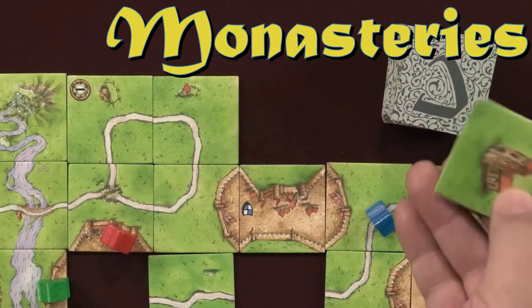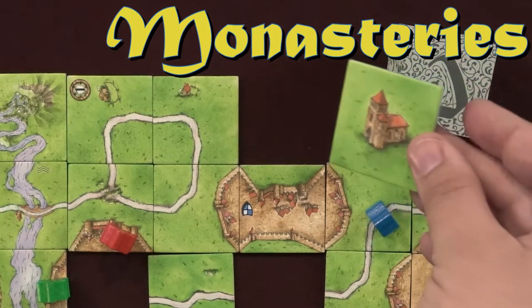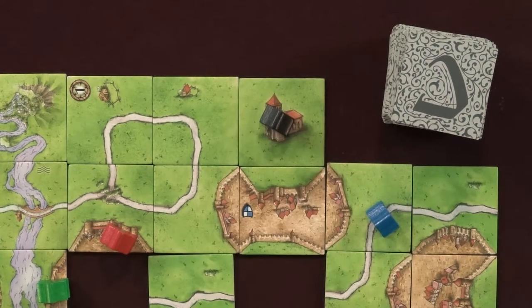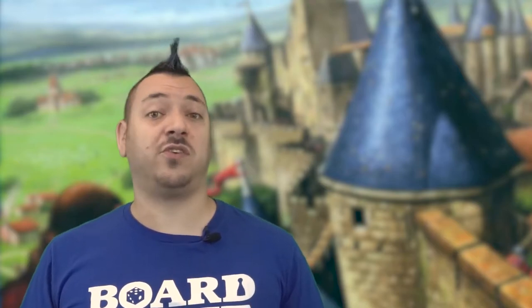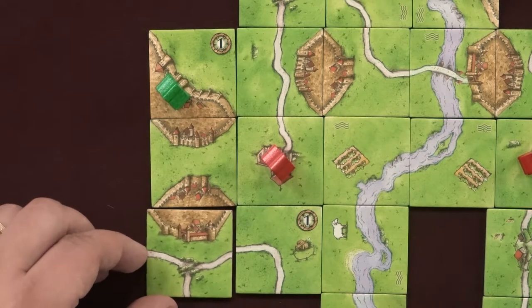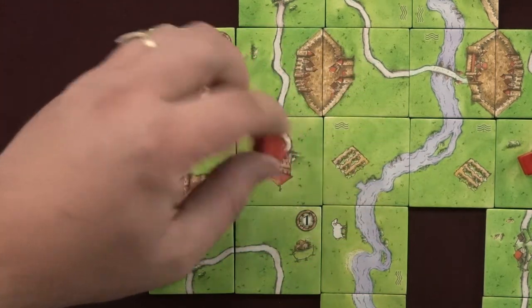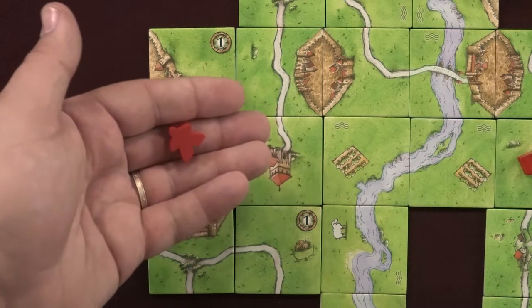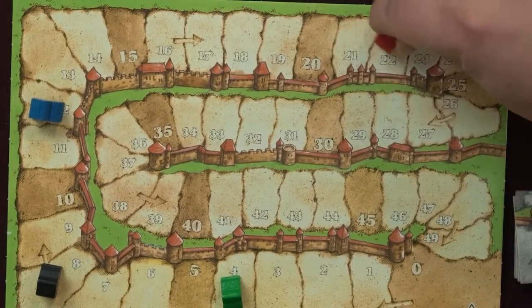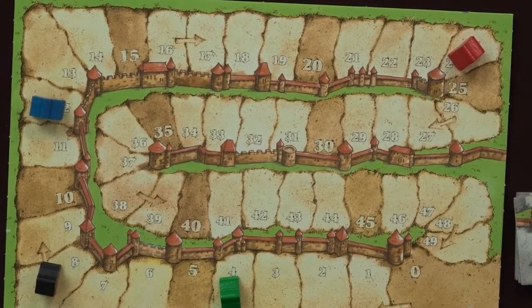A monastery can only be occupied by one person's meeple. When laying the tile, you can choose to claim it and try to score it by putting your meeple on it — these are known as monks. The monk will stay there until the monastery scores or the game ends. The way a monastery scores during the game is when its tile is completely surrounded at all edges and diagonals by 8 landscape tiles. As soon as the 8th tile is placed, the player's monk scores them 9 points: a point for the monastery and each tile around it.